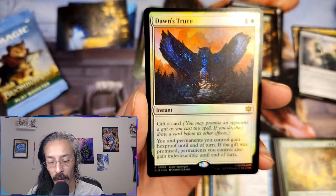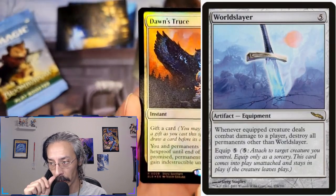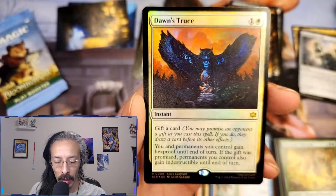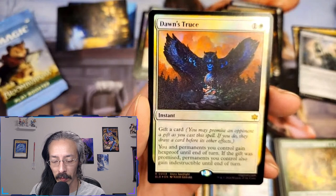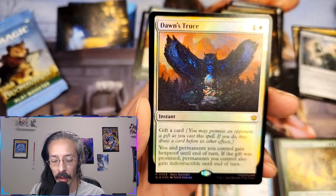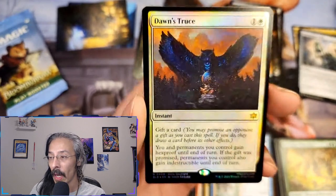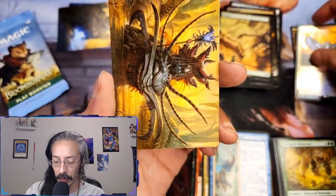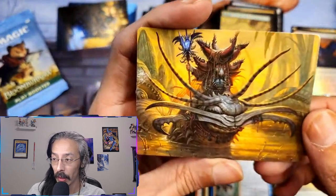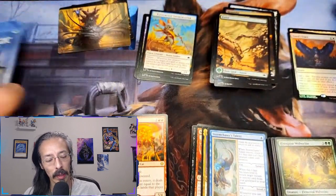Give me my worldslayer right now — I'm going to go on TCG Player and buy that. Permanents I control gain hexproof until end of turn. If the gift was promised, permanents I control also gain indestructible until end of turn. I like this card way too much. Give me board wipes with that all day long — I am going to make them hate me.